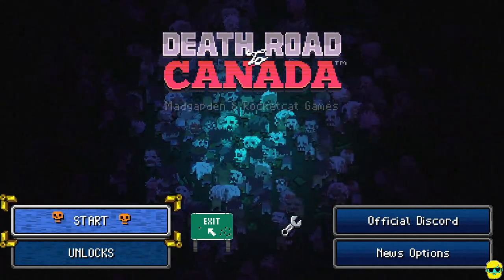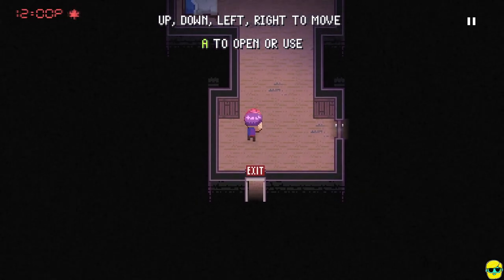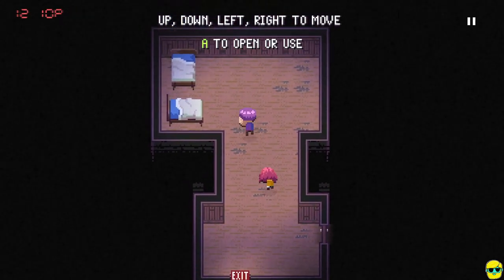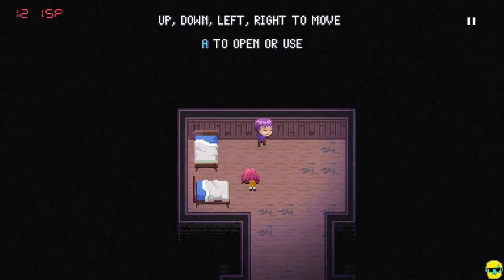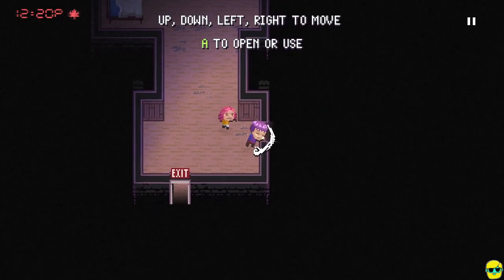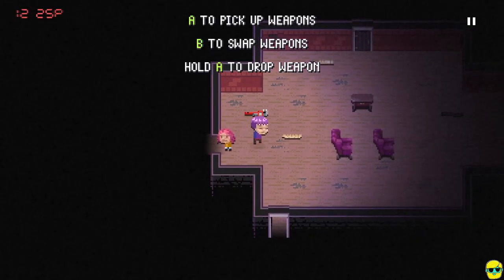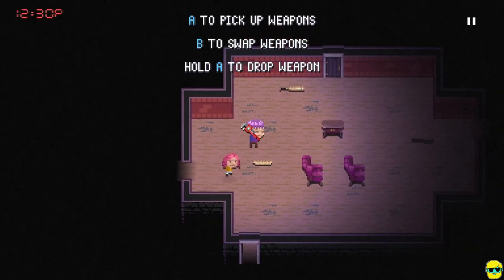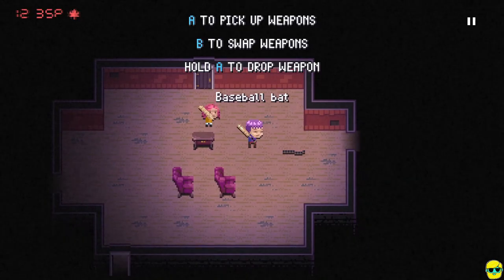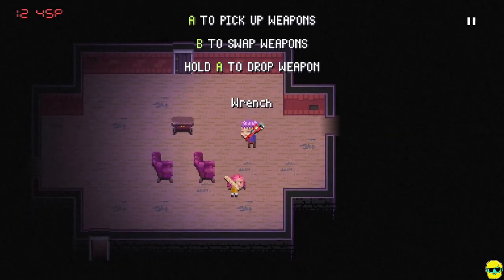Never played before, first time firing it up. Up, down, left, right to move. A to open or use. I am using a controller, by the way — gamepad to play. Let's open this. A to pick up weapons, B to swap weapons. So I can get this wrench, and B to drop. I got a bat, but I also got a wrench, and there's a rebar over here as well.